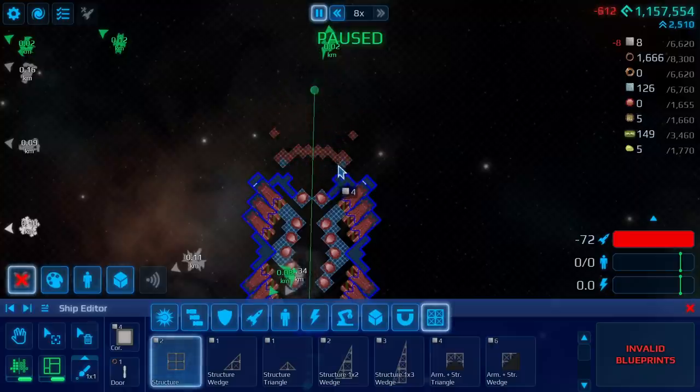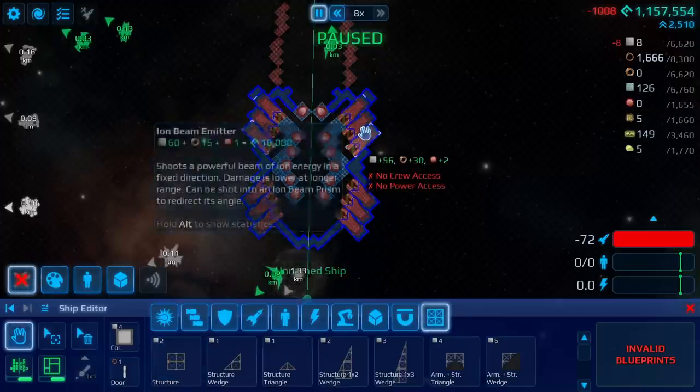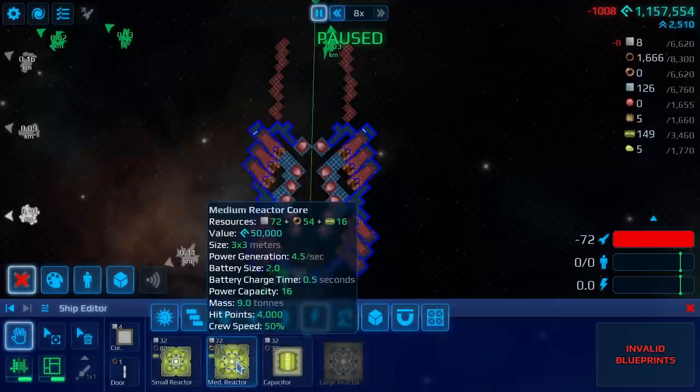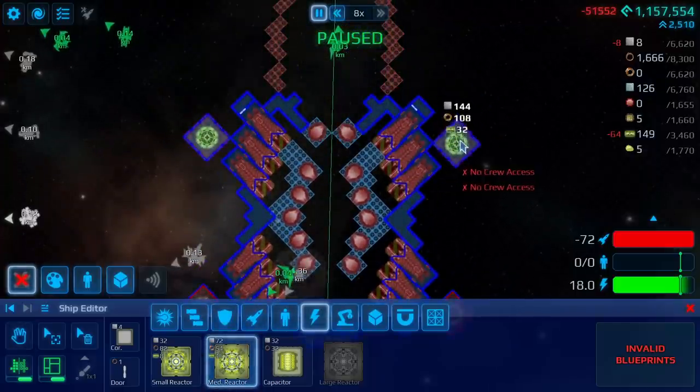Probably a stack of small shields or heavy shields along the walls I'm going to build here, and then housing and generators. I don't actually know how much power these things really need. Let's look at the stats. Power usage, 1.25 per second. And a medium reactor gives 4.5. Okay, we're going to need four medium reactors then. Actually, we're going to need four medium reactors just for the weapons. Wow, this thing is going to be a beast to power.